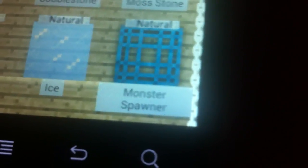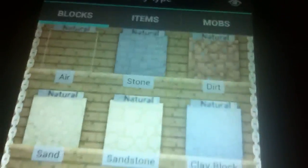Let's see if we can get the focus in on there. Cobblestone, Mossstone, Monster Spawner — that's great. Ice as well as snow. So you can really build with these.